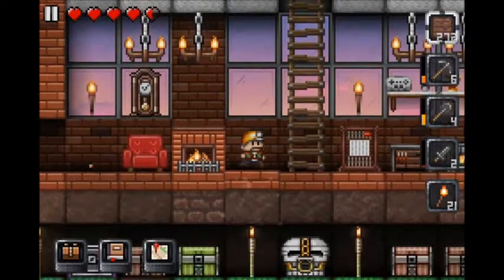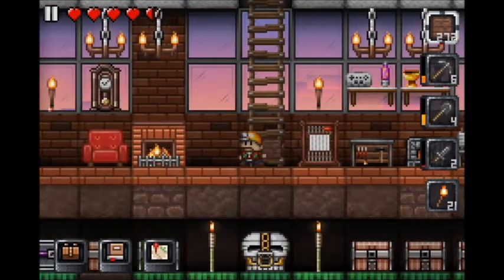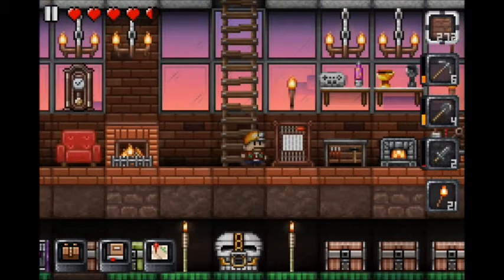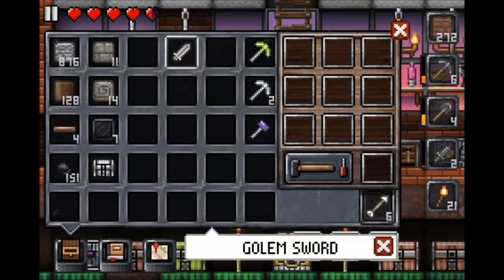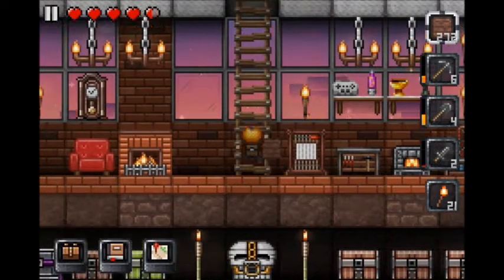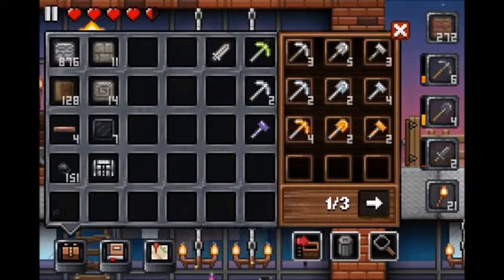Hello everybody and welcome to this week's episode of Let's Play Junk Jack! So last episode we made a mob spawner, and this episode I think we're going to continue on with it and also do a couple other things. I've been testing out the mob spawner and it actually works pretty well. I also get stone golems in there and I actually managed to get a golem sword, which goes towards our achievement.